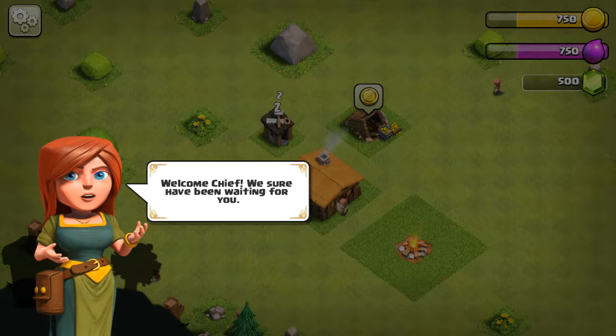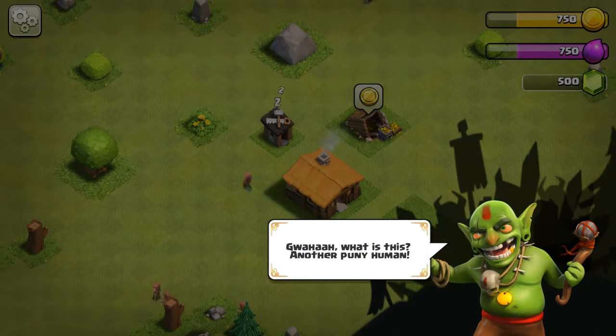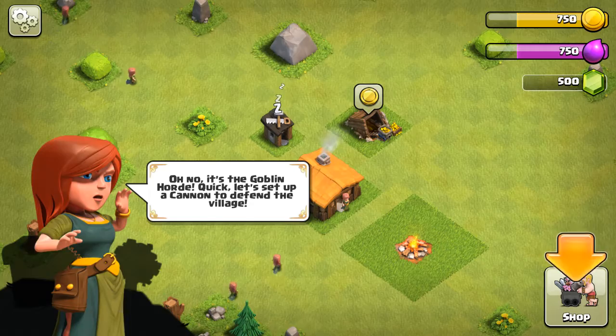Let's read what it says. 'Welcome, Chief. We sure have been waiting for you. This is your new village. Isn't it lovely? Life here would be perfect if it wasn't for...' — Gwaha! What is this? Another puny here? — Oh no, it's Goblin Horde. Quick, let's set up a camp to defend the village.